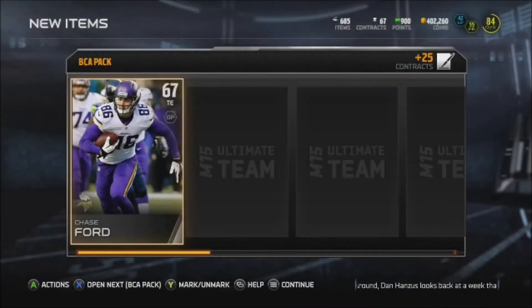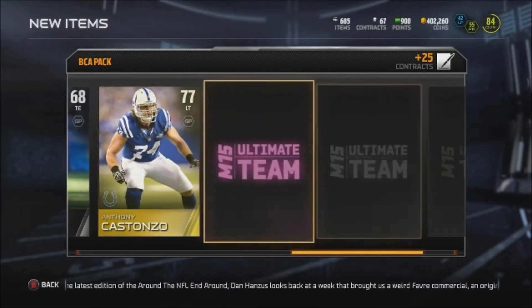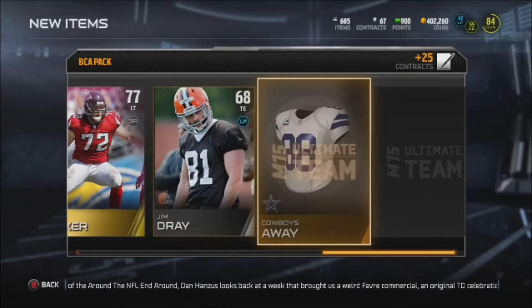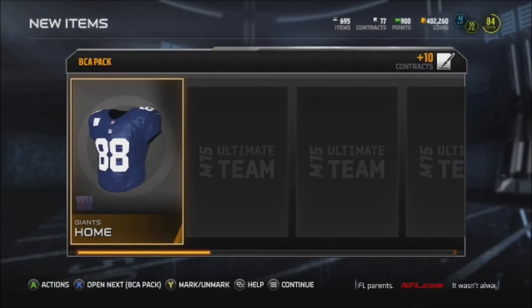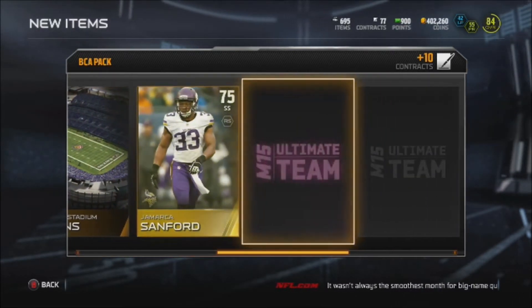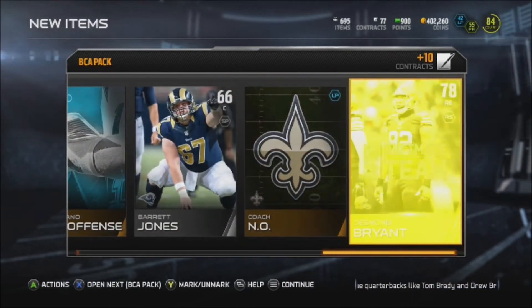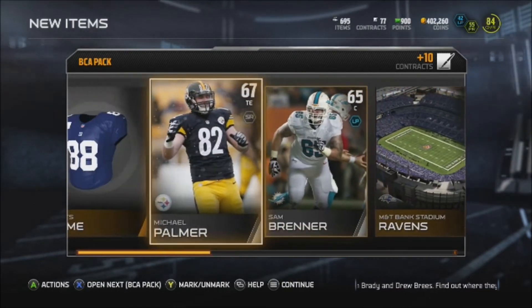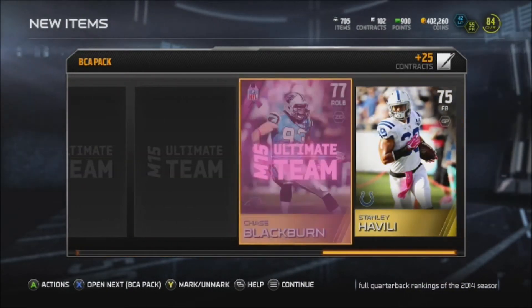Chase to start off — our BCA card is Sam Baker. Pretty sure we already have him, so that's not great. The topper pack gives you an elite BCA card guaranteed, so we open that and we get Sam Baker again. Oh my god, packs are not doing that good right now.